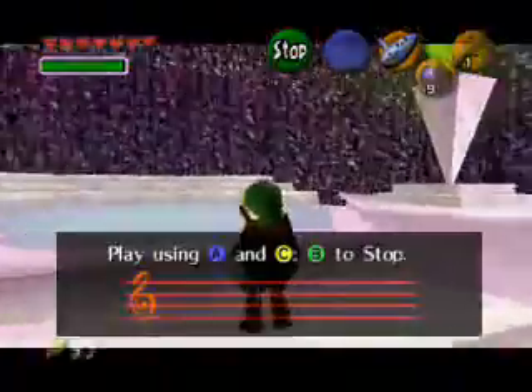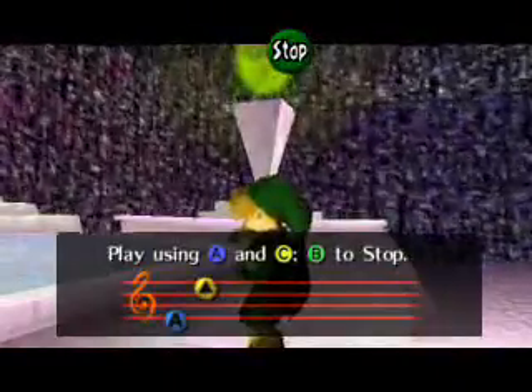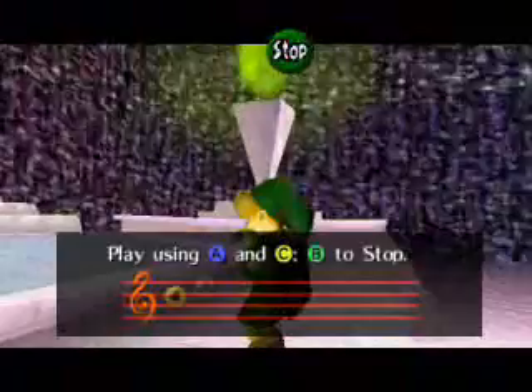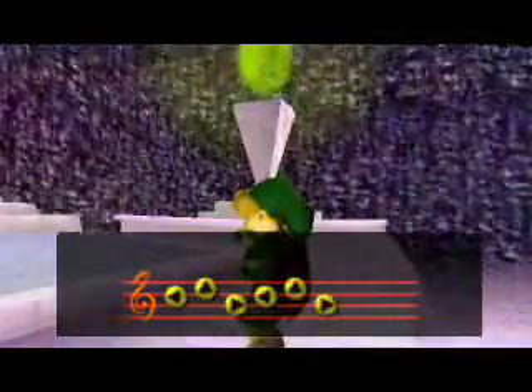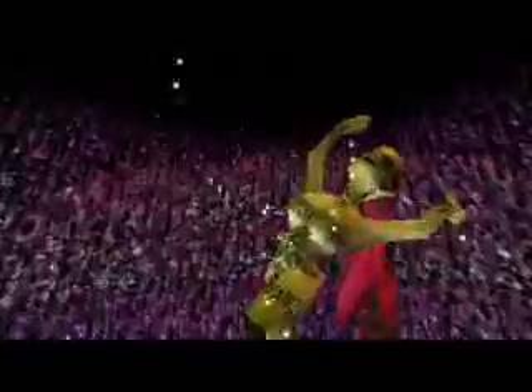Hey everybody, welcome back to the Legend of Zelda: Ocarina of Time. We're inside the Great Fairy Fountain and I am just here to show everybody what power-up you get from the Great Fairy. As soon as I have control of Link again I'm going to stop the recording and meet you guys back in Hyrule Market, so just sit tight and we'll go through the text this Great Fairy has to say.